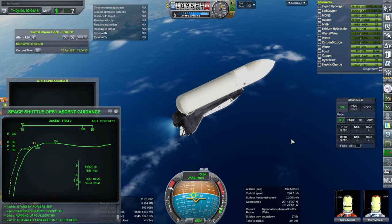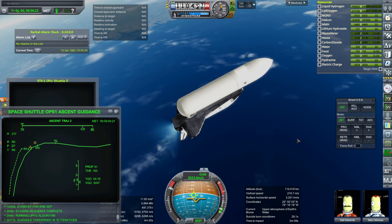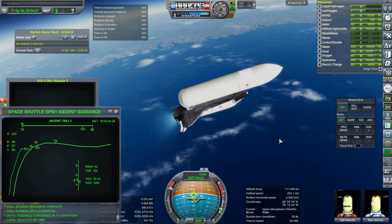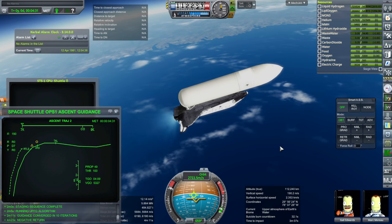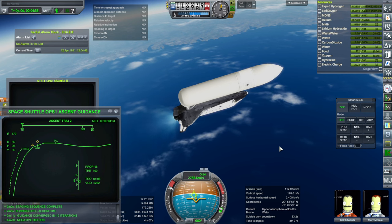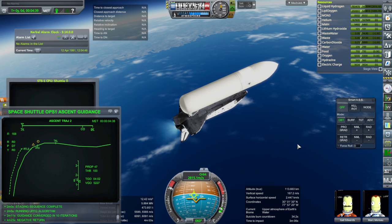On STS-1 it did not roll over, because they hadn't launched the TDRS data relay satellites yet — and it rolls over for connection with those. Though I sort of like it to roll over anyway, because it makes the separation of the external tanks sort of nicer. It's just an aesthetic thing. Also, not bumping into anything.